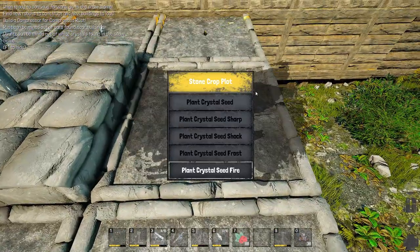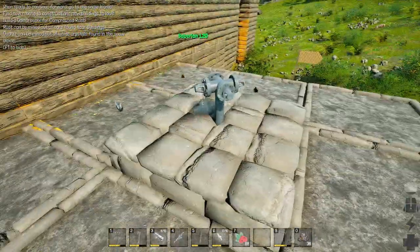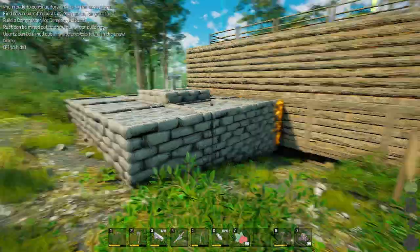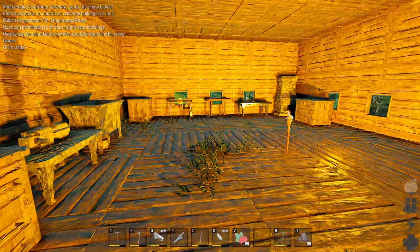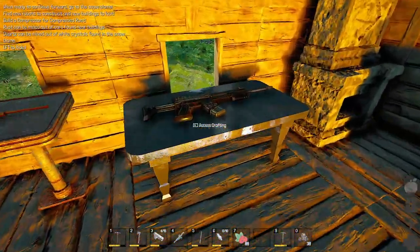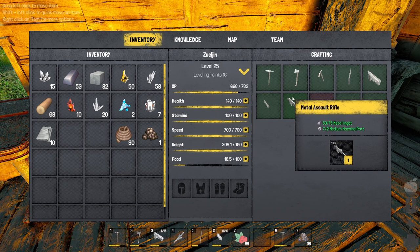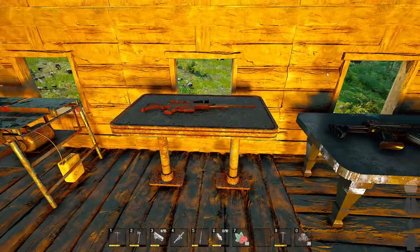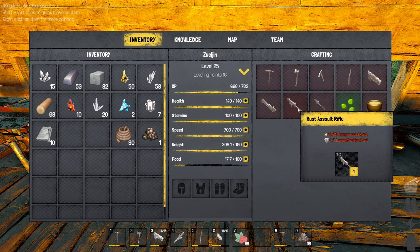Let's go ahead and plant our last crystal seed since we had it — it'll give us an idea of what we can do. Now that we have the crystals planted, let's take a look at the crafting recipes from the most recent bench. We're ultimately gonna put emphasis on the assault rifle. This is the metal assault rifle, they had another one — metal shotgun, metal pistol — and here's the Rust stuff, which is better. The Rust assault rifle was definitely better.